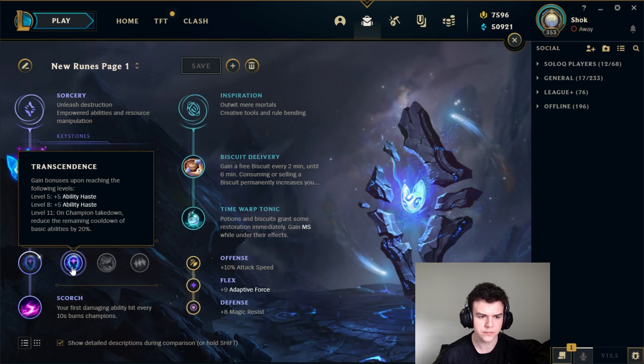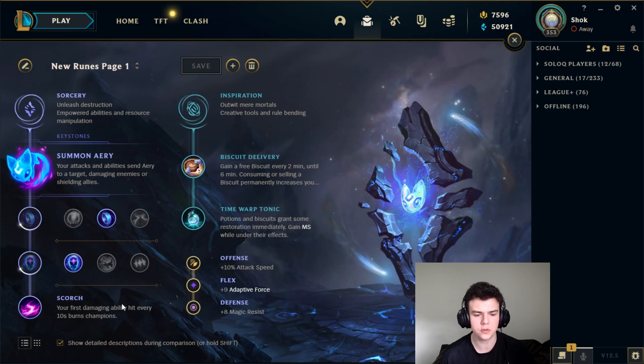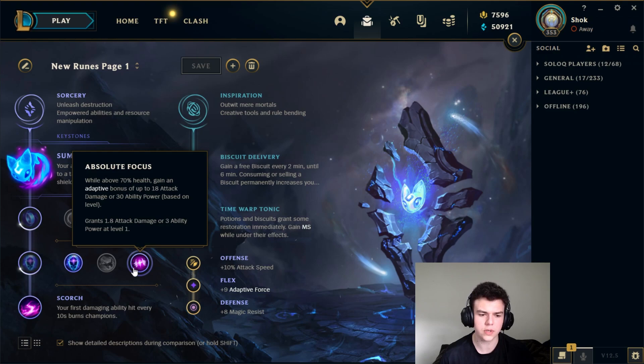Transcendence is probably the best overall here, but you can make arguments for each. Transcendence is the most consistent. But Celerity can have some uses — if you're in a very skillshot-heavy matchup, like Syndra, taking Celerity with Time Warp Tonic is very useful. Combining that with Boots, you get tons of extra movement speed, which is very useful for dodging abilities. Honestly, if you're not pretty high elo, I probably wouldn't worry about this, but if you're looking for that little bit extra in skillshot-heavy matchups, Celerity can be a good option.